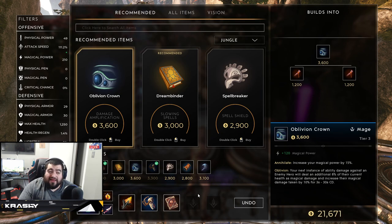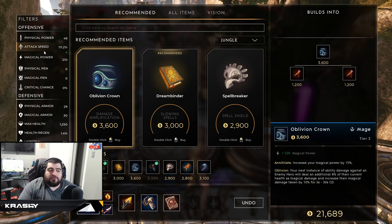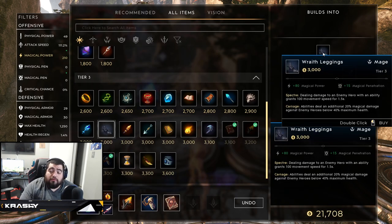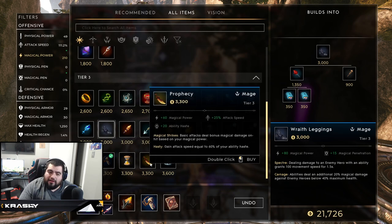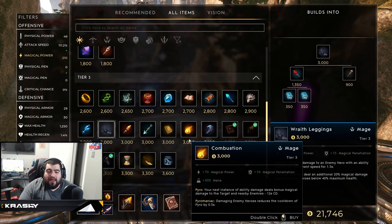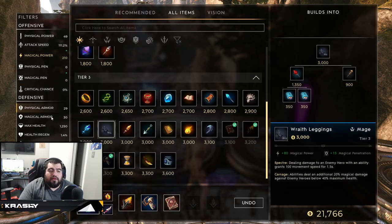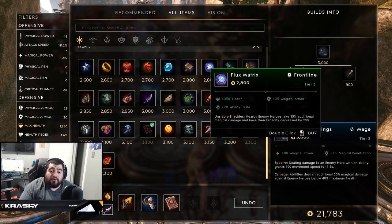I don't actually love Oblivion Crown in this build since you're not building full assassin. For additional power and pen, I look at Wraith Leggings — good movement speed, magic power, and penetration. Combustion could be okay but isn't the pen option I'm looking for. Flux Matrix is also an interesting tankier option: magic armor, health, ability haste, and nearby enemy heroes take 15% additional magic damage, so you're building into damage by going tanky.